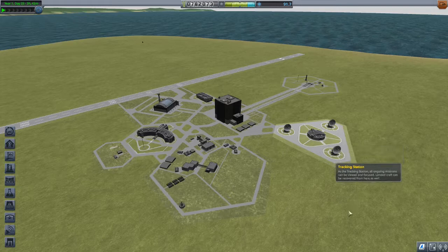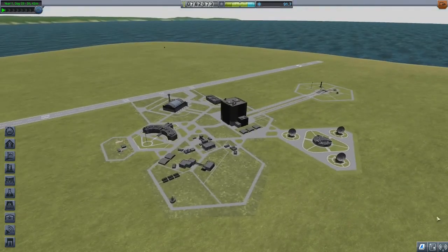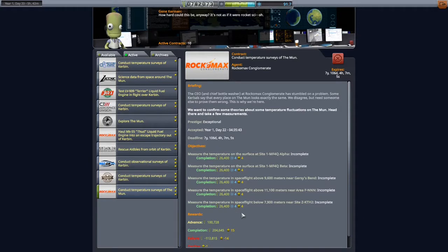Our plan is we have some contracts to do science around the moon — not on the moon yet, but around it. The science we're gonna do is gather science data from space around the moon, so we'll be in orbit. We also want to do temperature surveys of the moon at different locations, hoping that by getting into orbit we can get over all these areas and measure temperature right above them.